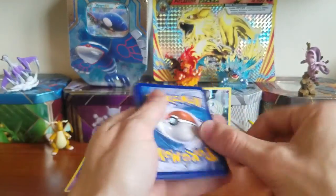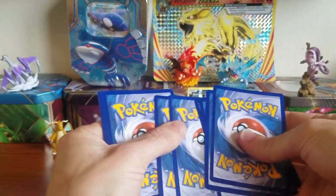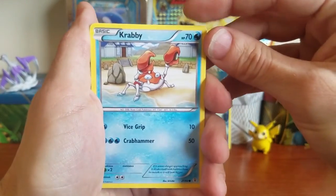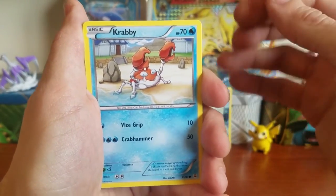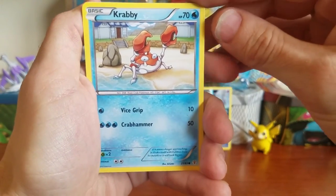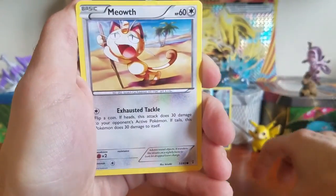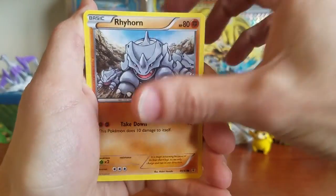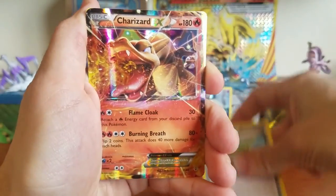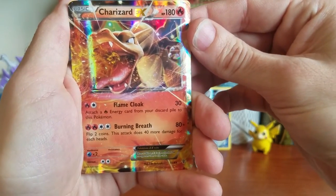I'm pretty sure I did the card trick right, so I'll just do it the same way again. If that's not how you do it, let me know in the comments below — I usually just do three from the back. Alright, let's jump into our last pack for this shorter Meloetta Mythical Collection opening and see what we can get. Starting off with a Crabby, a Caterpie, a Meowth, a Rhyhorn, a Graveler, a Revitalizer...